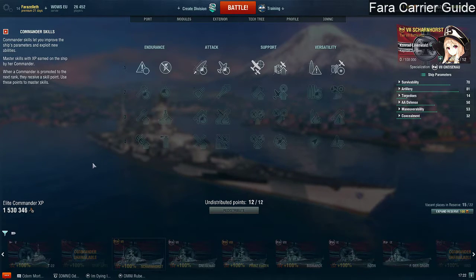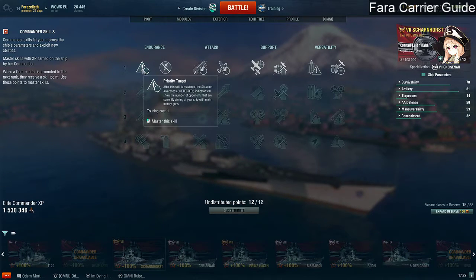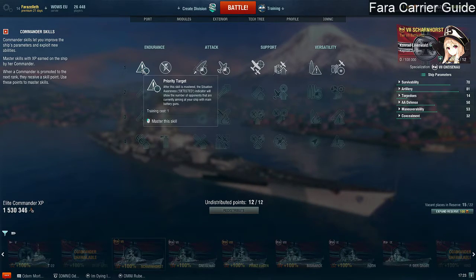So let's go over the skills in general and have a look at what we want. First of all, priority target — what does it mean? Well, it means that not only when you're detected you have the exclamation point, it'll also show you how many people are looking at you with their targeted reticle. It's a somewhat helpful skill. Usually for cruisers it's a priority skill you always have to take, but as an aircraft carrier it's not really that important. We might come back to it though.